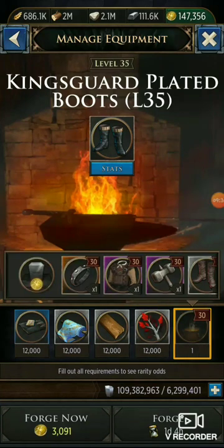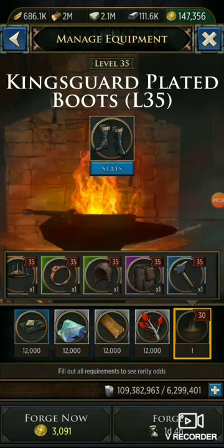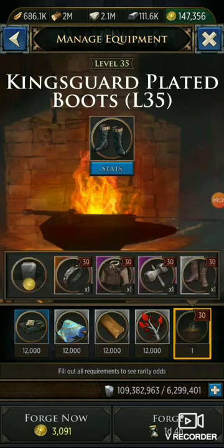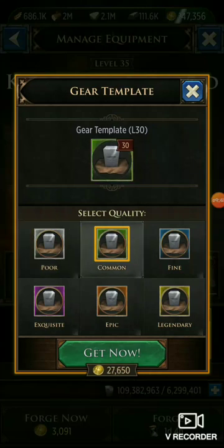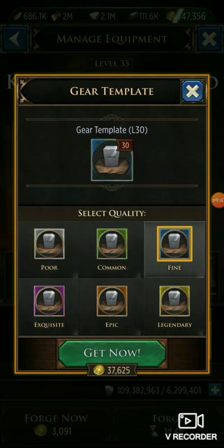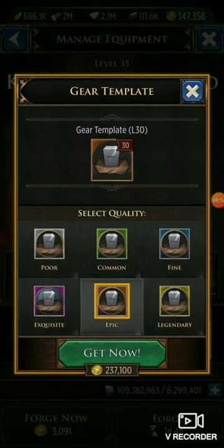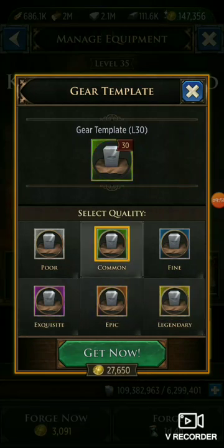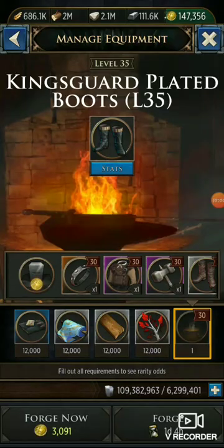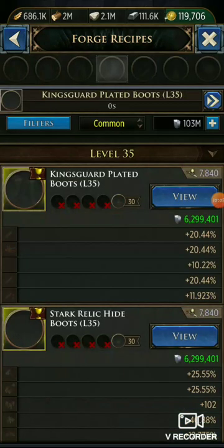This is going to be a huge massive gamble. I don't really have any sacrifice pieces at level 30 that I can use, so we're going to use a template. The templates get pretty pricey in this range — big jumps in cost. We're going to stick with the common template. I have a little bit of gold on this account but we'll stick with common. This is a massive gamble — could go my way or not.